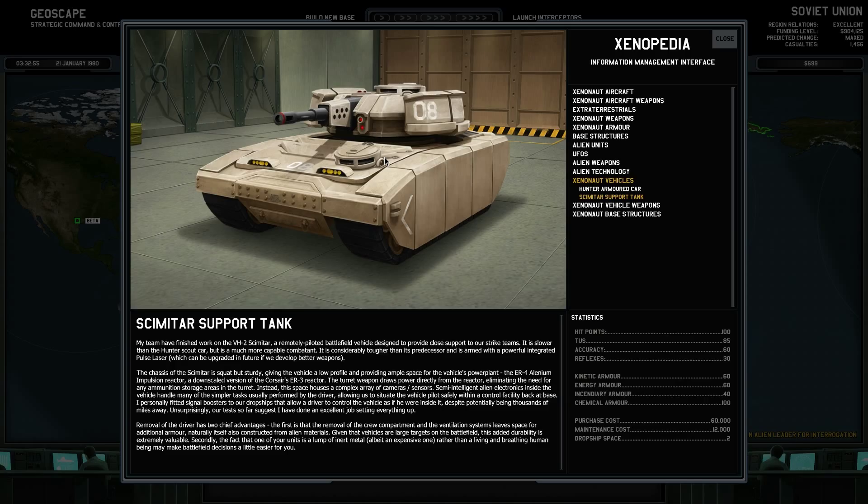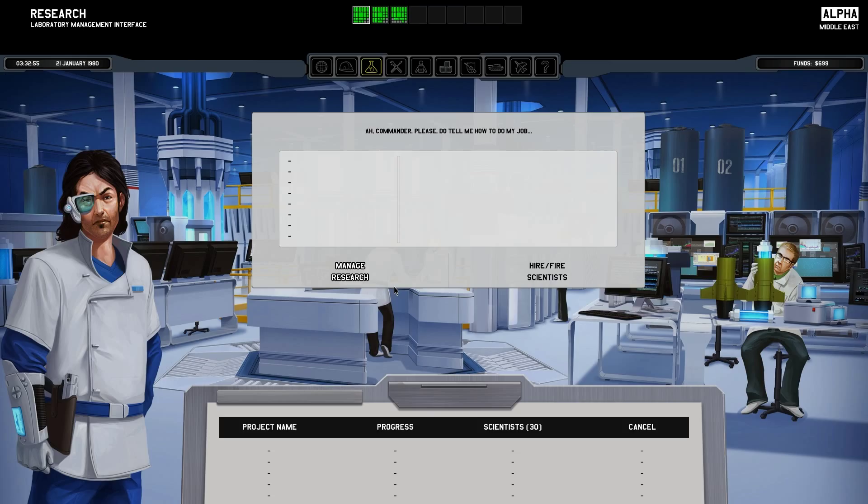Removal of the driver has two chief advantages. The first is that removal of the crew compartment and ventilation system leaves space for additional armor, itself also constructed from alien materials. Given that vehicles are large targets on a battlefield, this added durability is extremely valuable. Secondly, the fact that one of your units is a lump of inert metal — but an expensive one — rather than a living and breathing human being may make battlefield decisions a little bit easier for you. So basically, if this gets blown into smithereens, I'm not going to lose a person who has experience — this doesn't gain experience. And that's basically it for research, I've got nothing else.